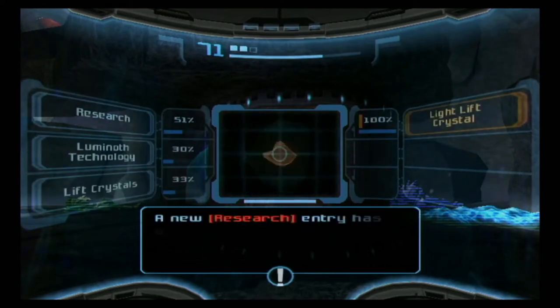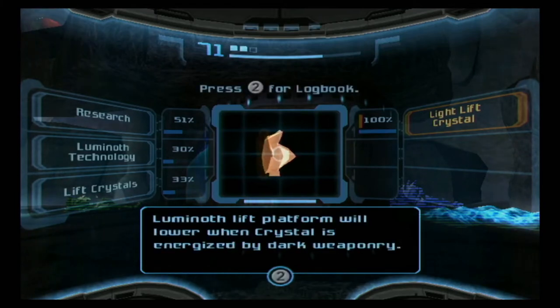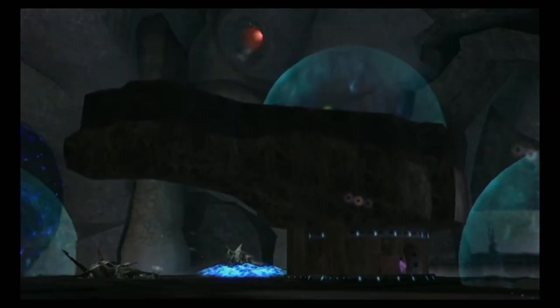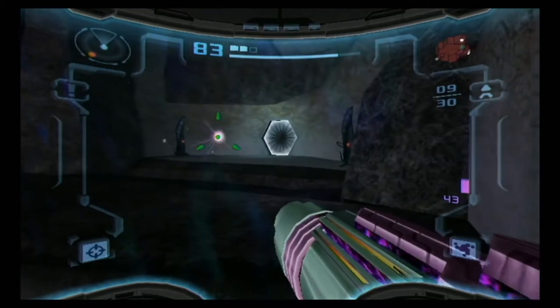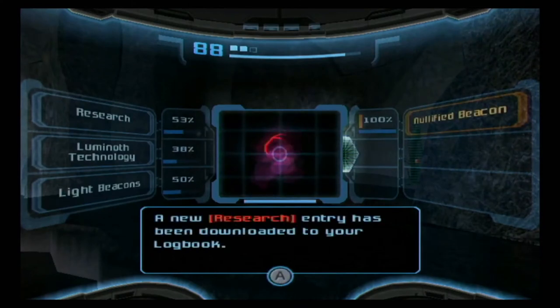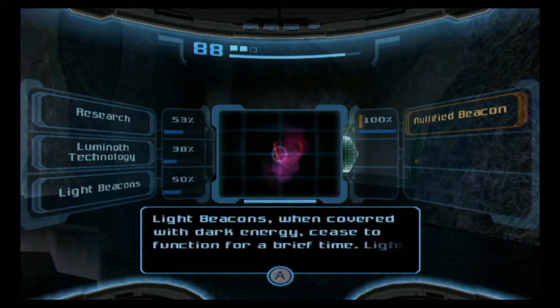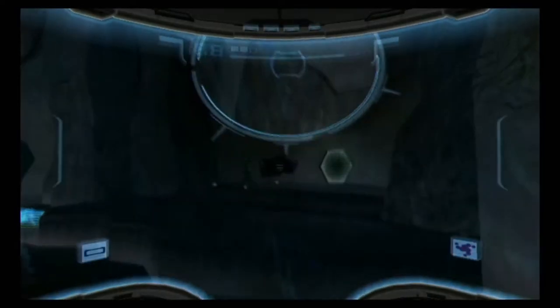There is a light lift crystal within — energized by dark-based weapons. Luminoth lift platform will lower when the crystal is energized by dark weaponry. So we just shoot this and this entire structure will lower so we can get on top of it. Also, shooting one of these with the dark beam will result in a nullified beacon. This doesn't usually happen unless extraordinary circumstances — it's just the light crystal but nullified as well. And with that we have 40% of logbook scans.